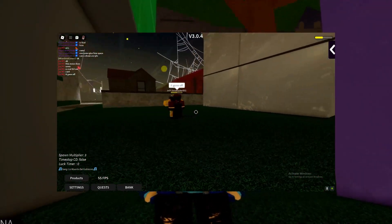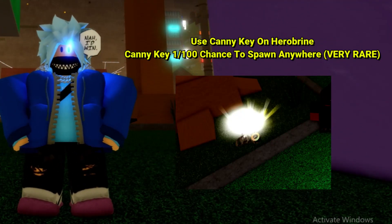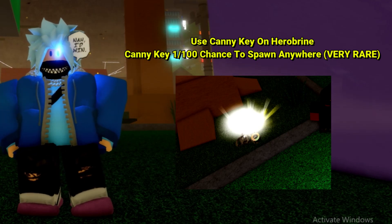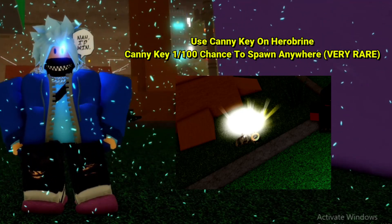If you want T-Cal, you need a canny key. Canny keys are obtained by finding them. They are very, very, very rare to find in Stan's Awakening. People do say that they are almost unobtainable. Some people do grind up to 12 hours and they only get 2 keys.